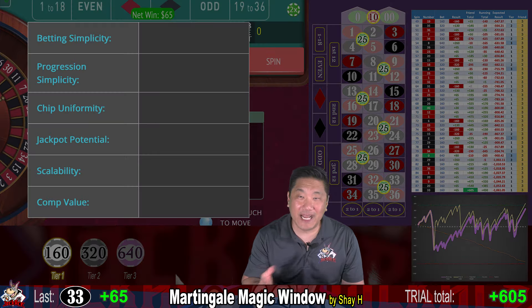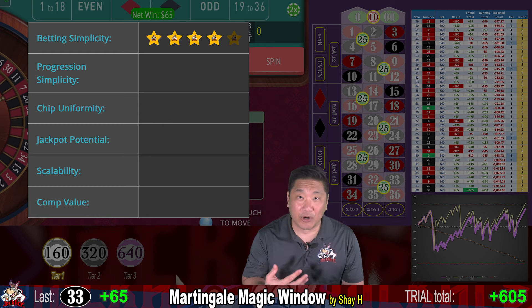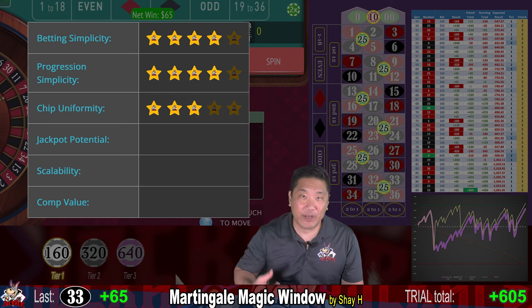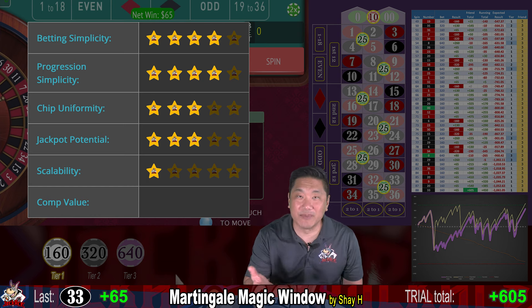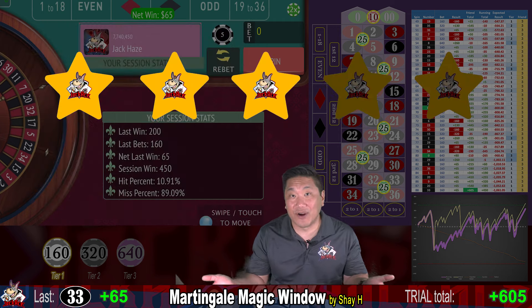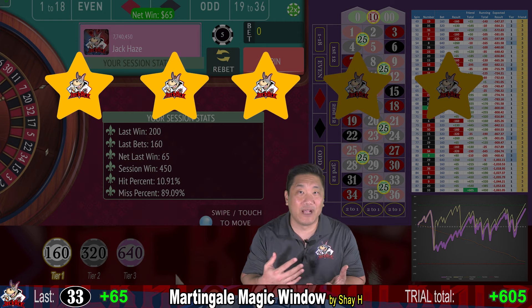Here is my rating for the system. Betting simplicity: 4 out of 5 stars — would be 5 if you consolidated those corner bets into two dozens or two columns. Progression simplicity: 4 out of 5 — just double up when you lose, very simple. Chip uniformity: 2 out of 5 — I don't like mixing red chips on splits and green chips on corners, and it gets worse at higher levels. Jackpot potential: 3 out of 5. Scalability: 1 out of 5 — not really scalable up or down. Comp value: 4 out of 5 — good starting bet and potential for long sessions. Overall: 3 out of 5 stars. Improvements would include consolidating six bets into two dozens or two columns, and using D'Alembert instead of Martingale for the betting progression.